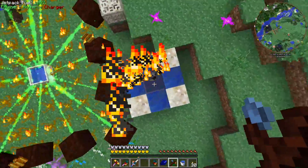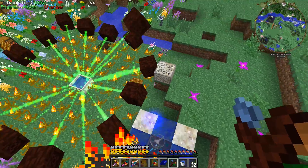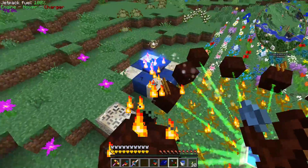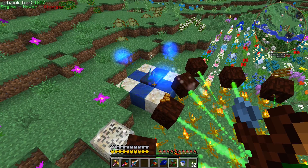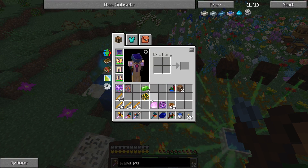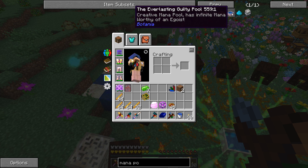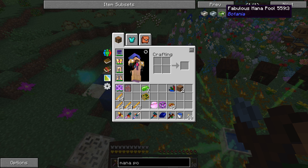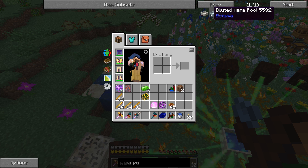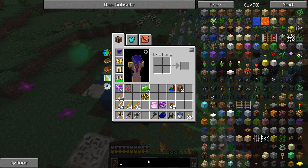We've got over half a mana pool's worth right now, so we can go ahead and throw our mana pearl, mana steel, and mana diamond down on the plate to make the last piece of terrasteel. I was looking at these different mana pools to see if one holds more — I think the creative one is the best. The fabulous mana pool probably doesn't hold more than a regular one, but that's not important.